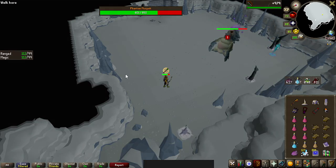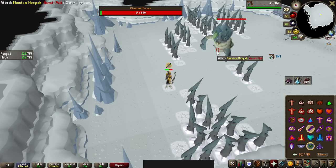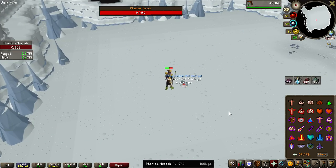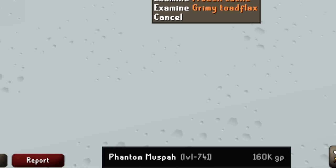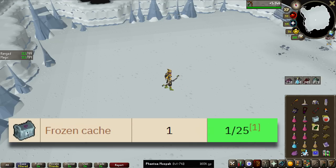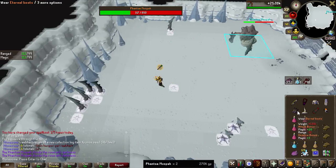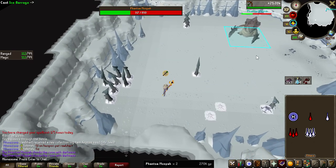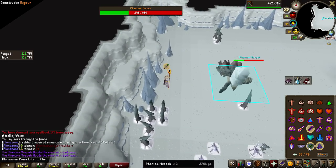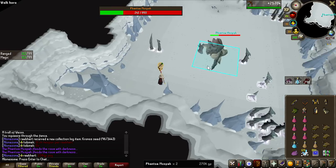It has been a while since I did the Phantom Muspa, so I will kind of have to relearn the boss, but with the gear setup that I have it shouldn't be too bad. I had been trying to use Thralls as it is technically the highest DPS, and not bring freezes, but I realized I cannot really do that — especially when I'm a bit rusty. So I just went with freezes again, and we got one extra inventory spot by removing the Book of the Dead, so we should have a bit of an easier time now.